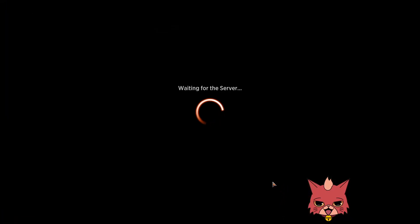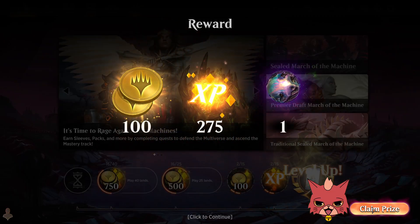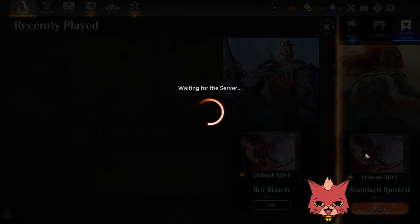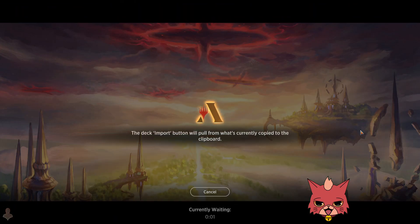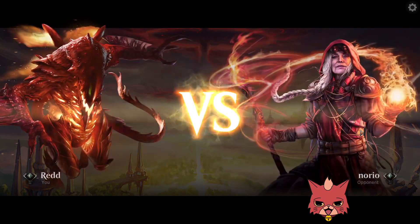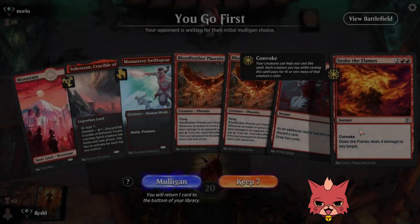This could have gone either way — if they would have found that fourth mana for Urabrask and had a 5/5 first strike, that would have been very difficult to deal with. So far so good. I like how the deck is playing out even when we kept that sketchy hand. I think we'll be able to keep up the pace — which generally speaking when a new set releases it's kind of the opposite.